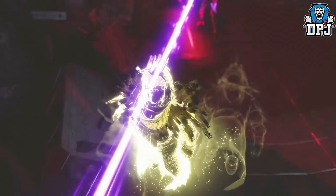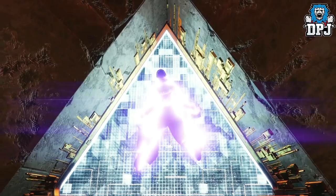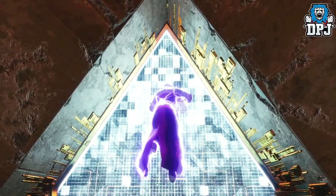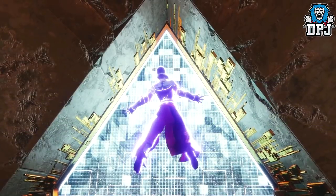Another thing we see, which I'm guessing is part of the story, is Ikora in front of what could be the Infinite Forest entrance. If it isn't, it's definitely a Vex gate of some sort leading to somewhere. She kind of looks as if her power is being sucked from her. What do you think?